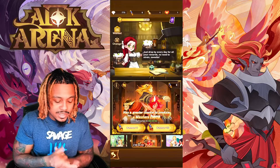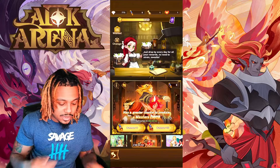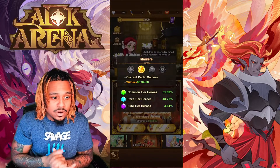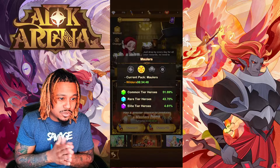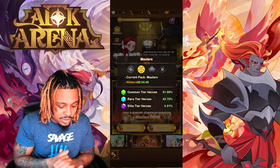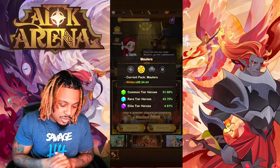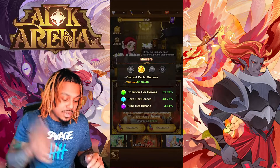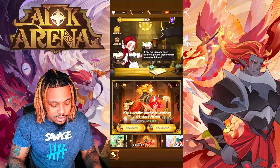Make sure you're still doing your ten-draw on the faction drawing. You can check the rates for the tier of hero you want — currently common is 51%, rare is 43%, and elite is 4.61%. Increase those chances by making that Wish List.